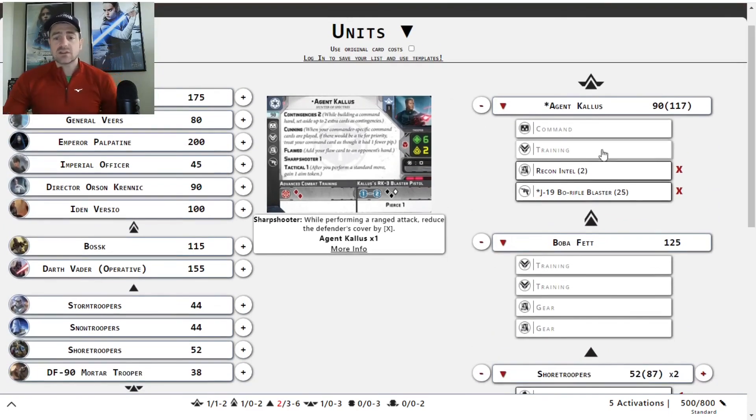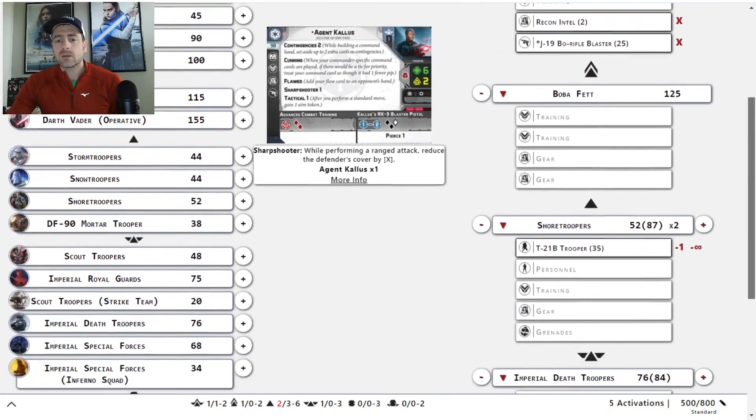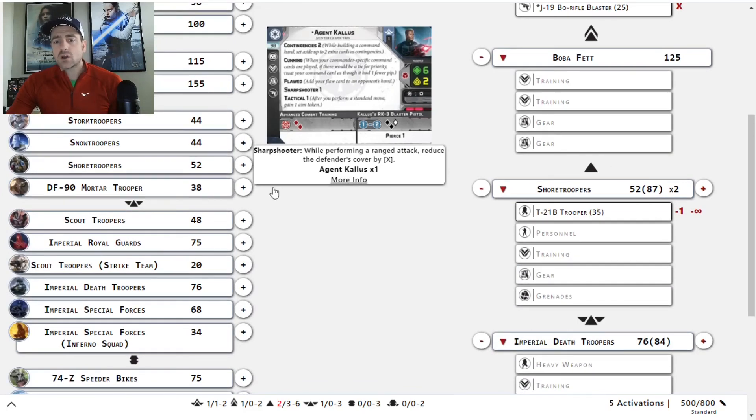You saw how we could totally go off and do a lot of different options. There's certainly an argument to drop Boba, but that's not what I want to do. Thanks for joining me for this kind of crazy fun chat on theorycrafting with Kallus on my list.